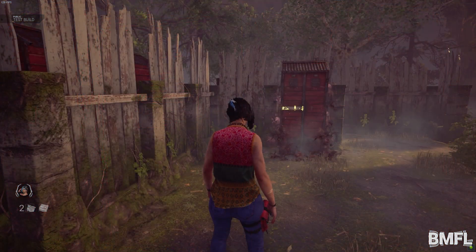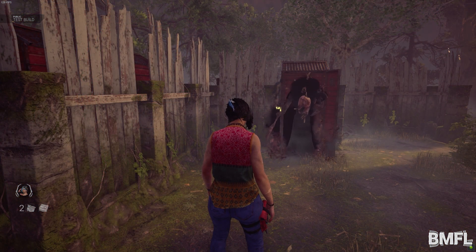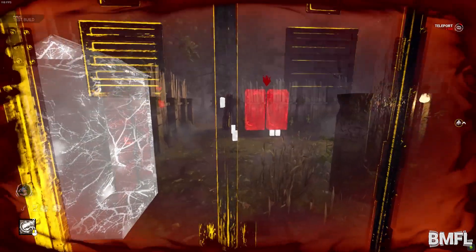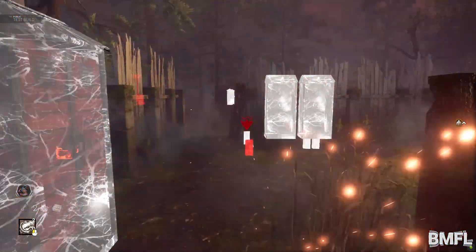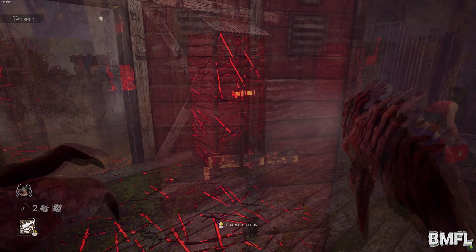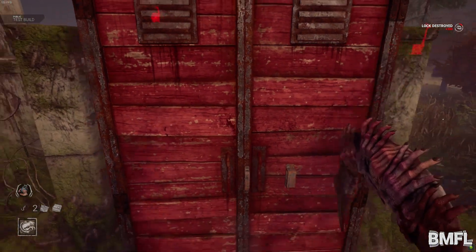You can teleport a total of three times. Survivors are able to see what locker the Dredge is in based off of the visual effects. Survivors have the ability to lock lockers. If the Dredge tries to exit a locked locker, he will be slowed down. Each locker can only be locked once.